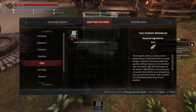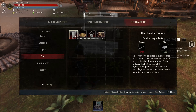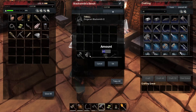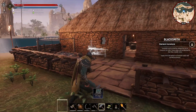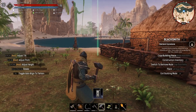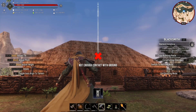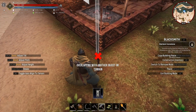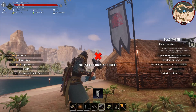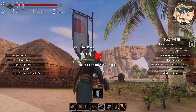We already talked about the clan emblem bench in a previous episode, so we're going to go into decorations. You have two types of clan banners you can place: the standing banner and the wall banner. Let me grab some branches and we'll come outside to the decorations clan section and place the standing banner.